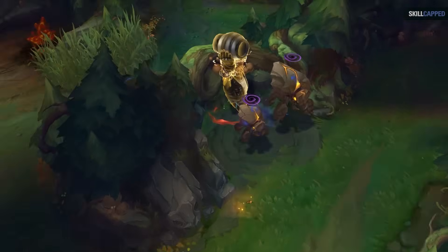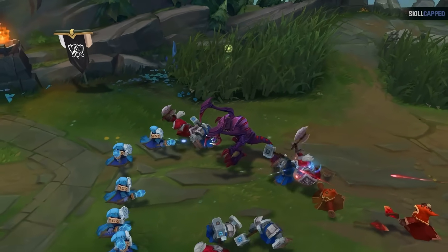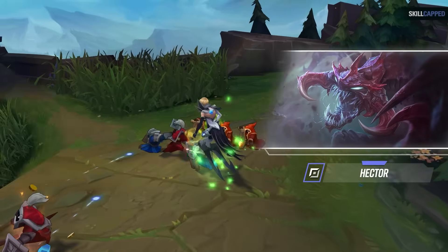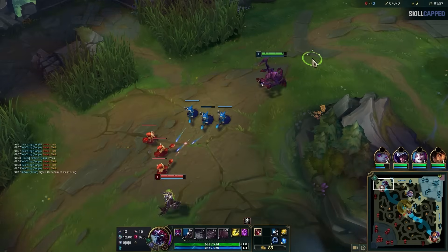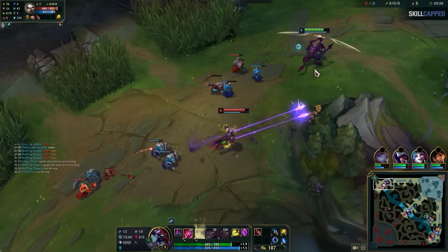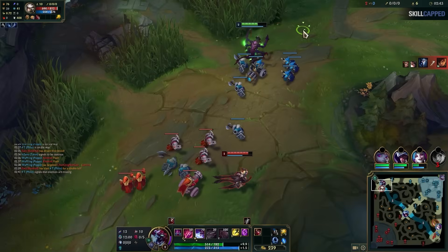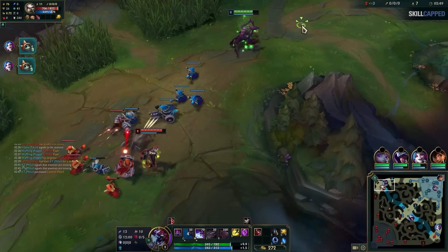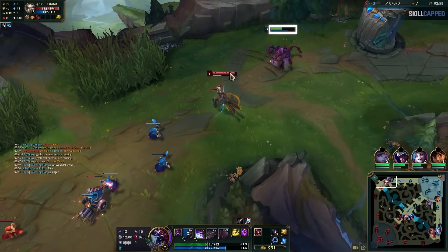Of course, Gragas versus Riven is a good lane for Gragas. What happens when you're in a losing matchup? Can trading properly around wave timings help you win despite the circumstances? In this game, Hector is Cho'Gath versus a diamond elo Camille. You've all played against a Camille before — you know how infuriating it is when she builds Grasp of the Undying, hookshots at you, stuns, and chunks you, all while getting a massive shield before she disengages. This happened again and again, and you can see what a miserable time Hector is having trying to last hit from a million yards away with his Q.